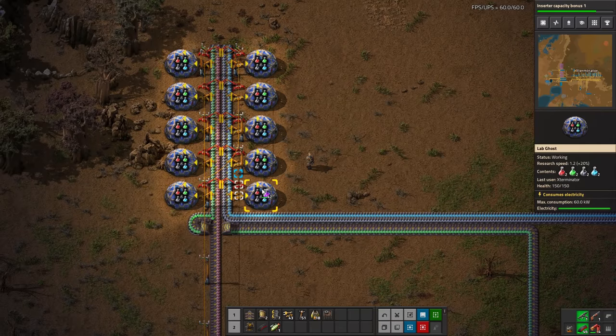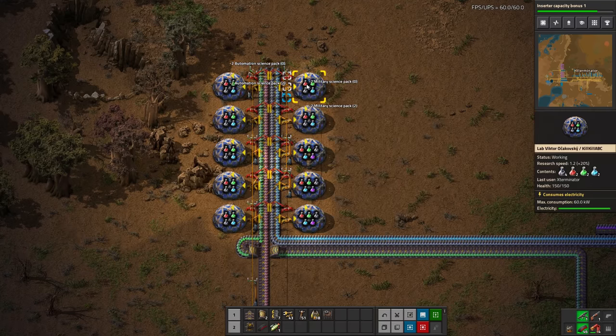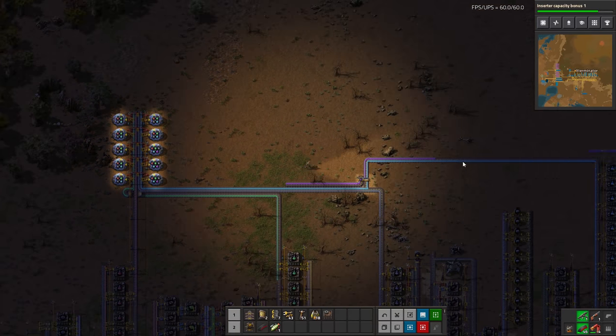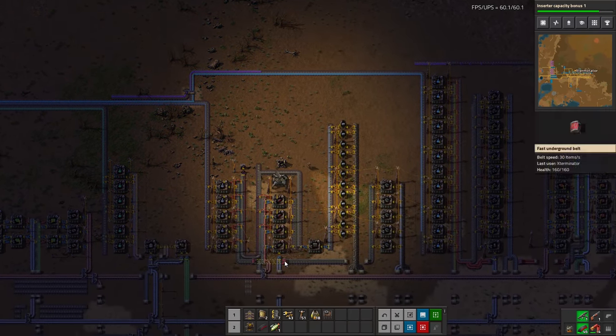We ran out of belt here but let's go ahead and dump these in - control right click. We have quite a few science packs to dump in here, just spread them around a little bit. We need to go pick up some belt but we'll do this until it's cleared off, and of course we can get rid of that splitter now that we've undone that mistake.